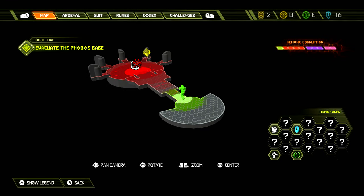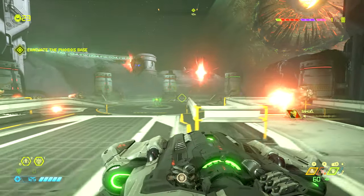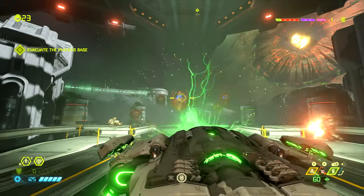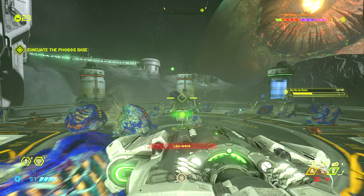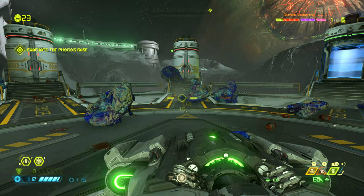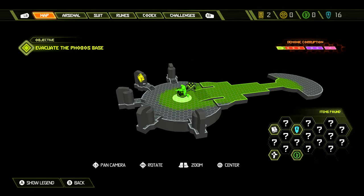Next we will get the BFG as part of the mission, and this area we come out into is a perfect place to get a whole bunch of demons towards that mission challenge where you have to kill 40 demons with the BFG. Also in the middle of this area there is BFG ammo — this is so noteworthy that it has its own map marker.